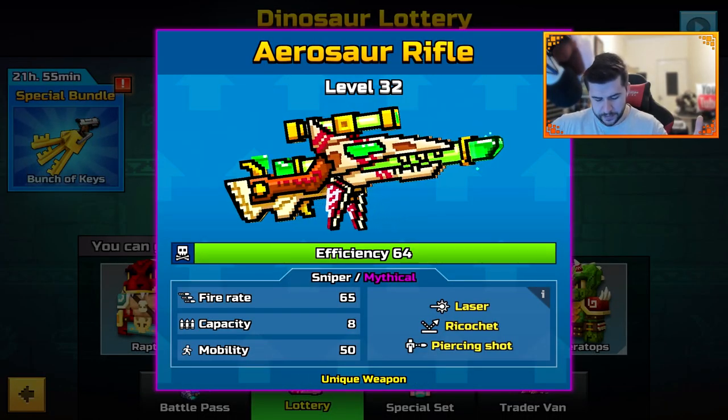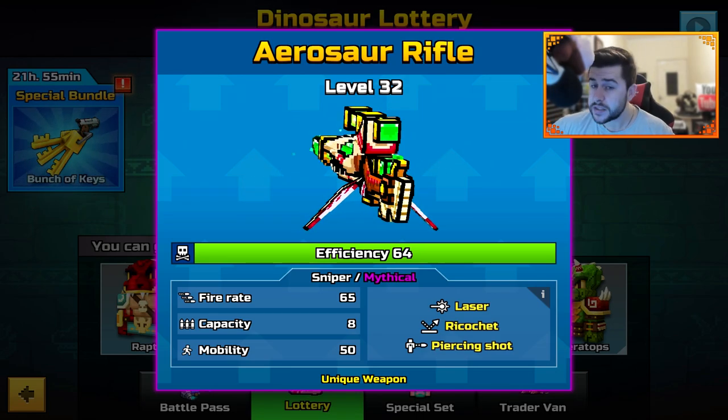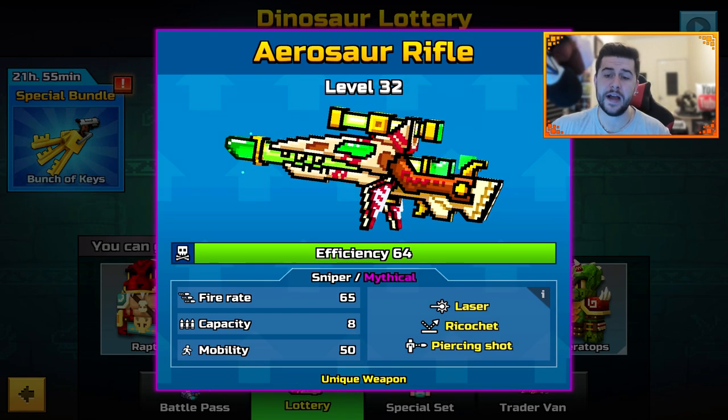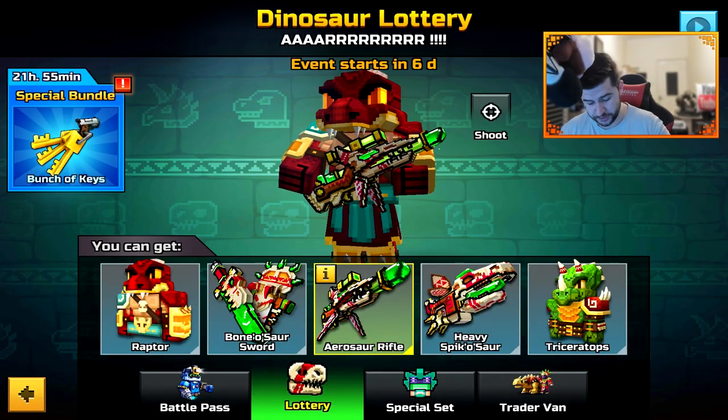The next weapon is the Aerosaur Rifle — a Sniper. It is Mythical, Laser Ricochet, Piercing Shot, Fire Rate 65, Capacity 8, and Mobility 50. Looks pretty awesome.